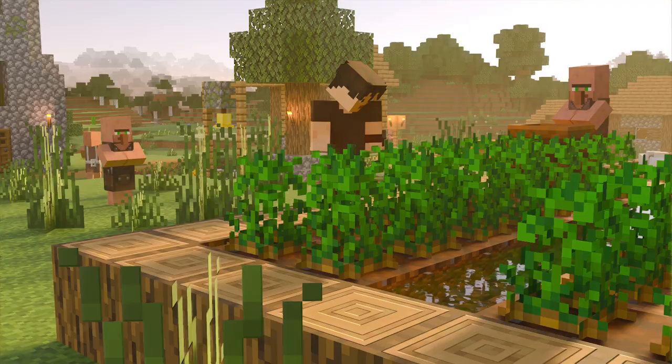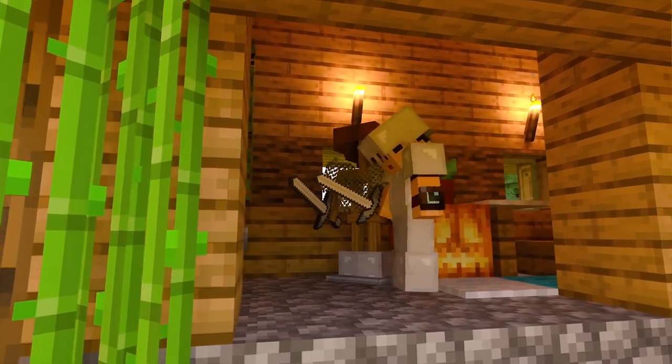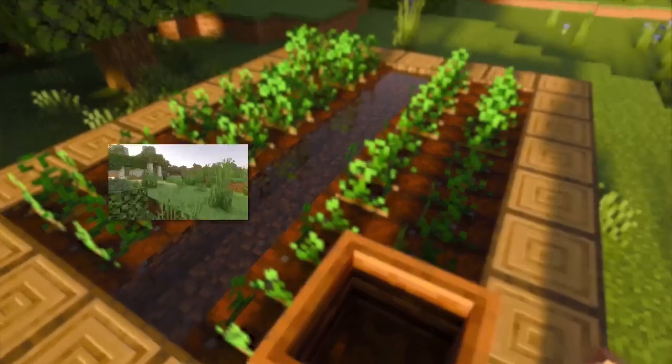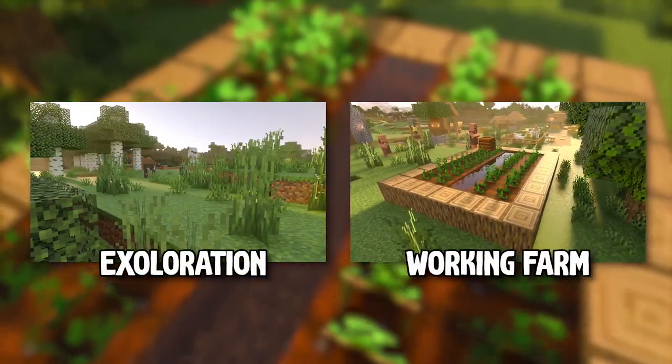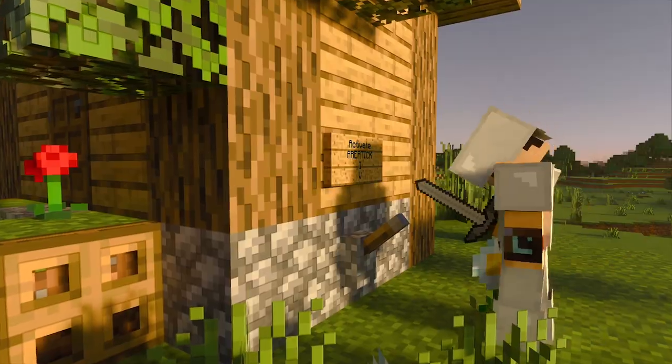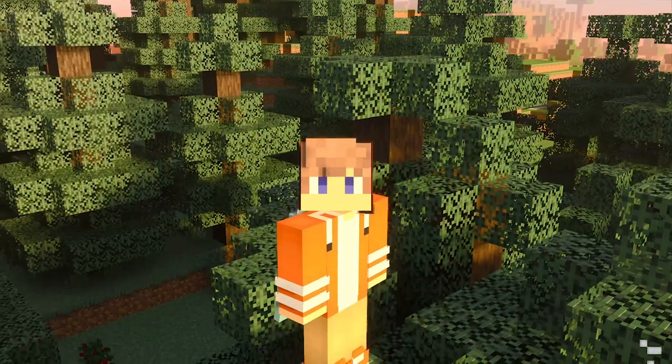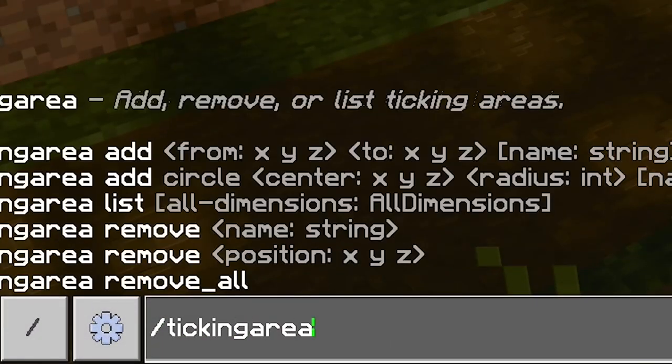Let's say you have farms and because you like to explore, you also want your farms working in the background. Exploration plus a working farm is a no-go combination — until you activate the ticking area on it. To do that, you have to type the command: slash tickingarea.